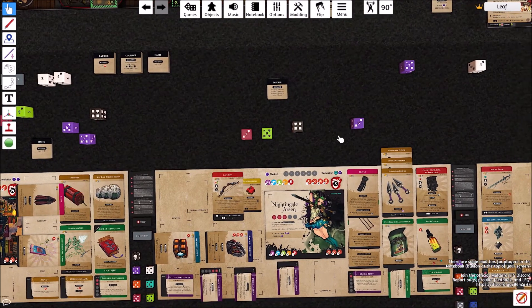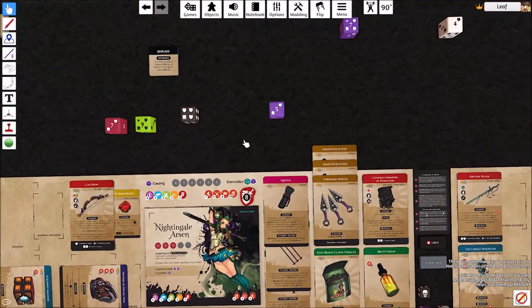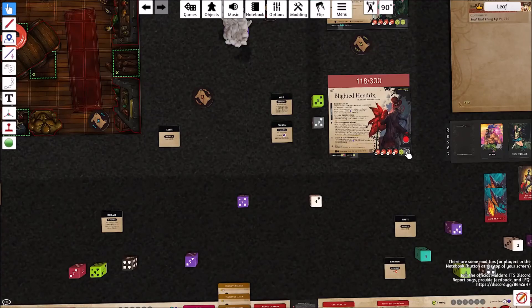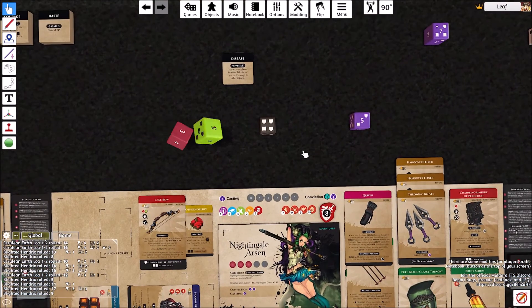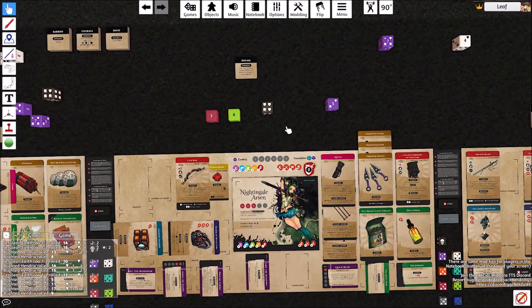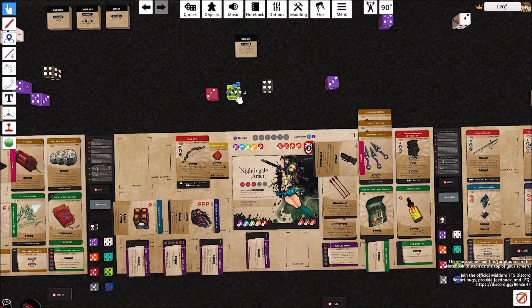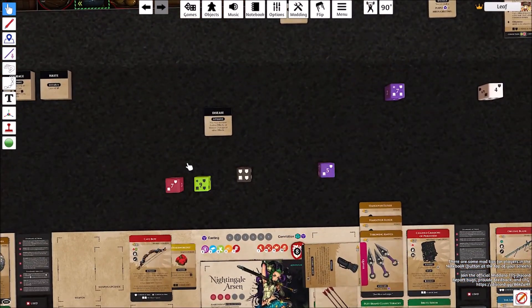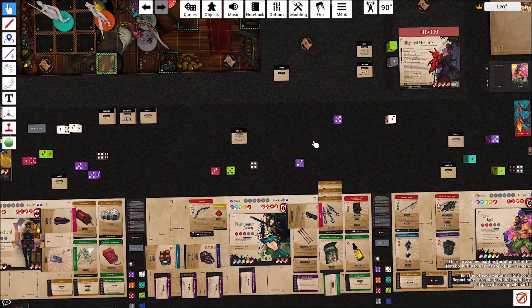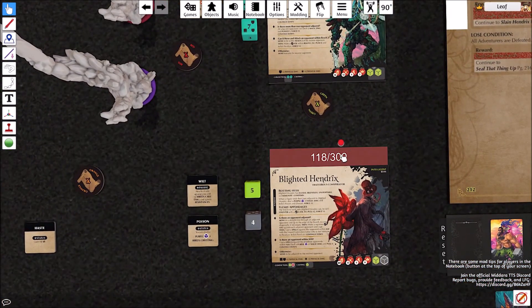We'll roll Nightingale's dodge — 3 plus 1 brings her up to 15 defense. Misses. She gets her free counter. I'll re-roll the 3 — get 7, then use Kill the Messenger to turn that into 9. So 16 versus 13 defense — 3 damage base, counting up through arrows: 17, and then 19 because of Wilt. Puts it at 137.